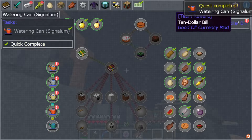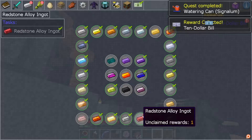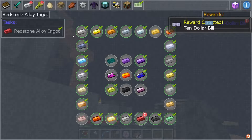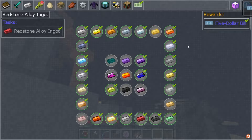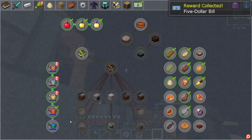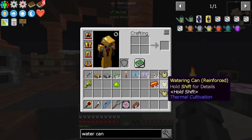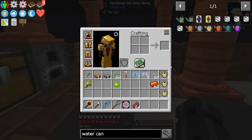Let's turn this in. We also got this redstone alloy from a bag, it's $5, we'll take it. Now we just have the last one - the resonant. I'm going to make another one of these to be able to do that, but I'm not going to make one just to use because that's just a waste.